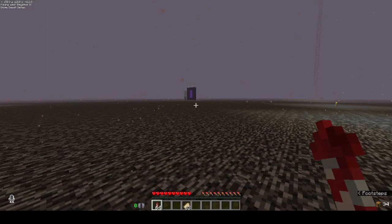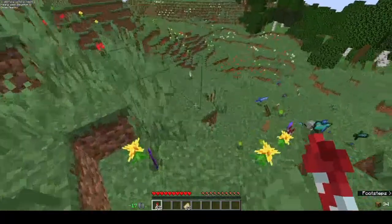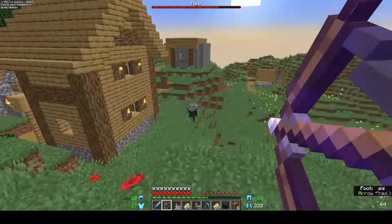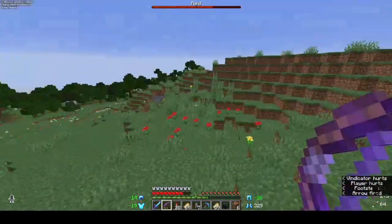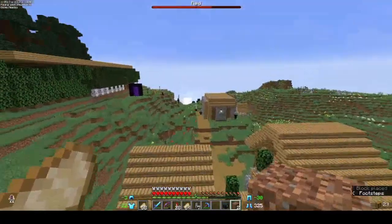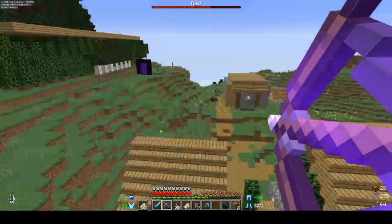There is a Johnny right there and I'm wearing no armor. Maybe I lead him away? Here's my yard sale. Now let's get back in there. They've found me, they know I've returned. And I can't seem to hit him. Illagers have overrun this village, but we will reclaim it. I'm sorry, I have food in my mouth. I will not talk like that anymore.